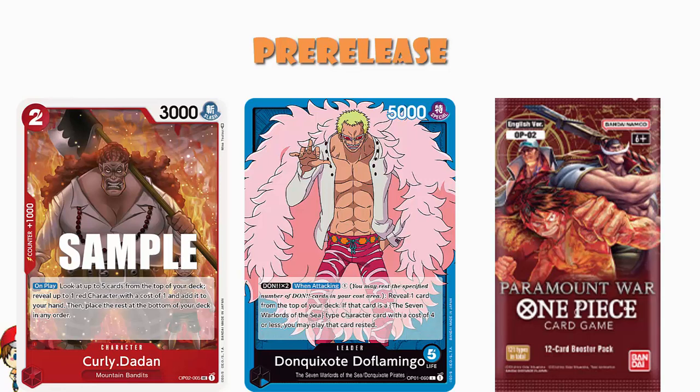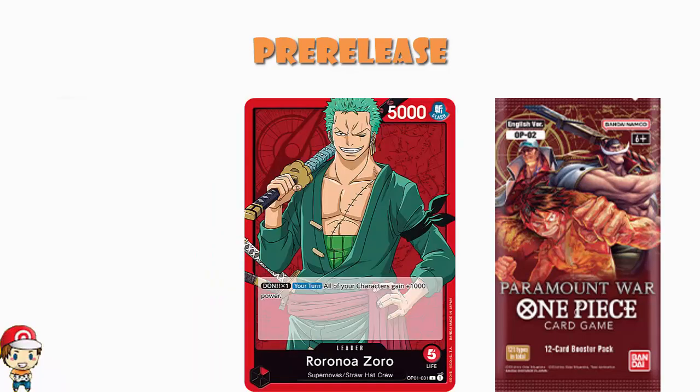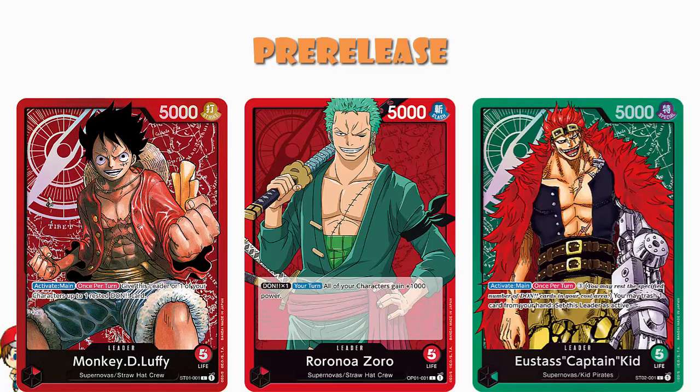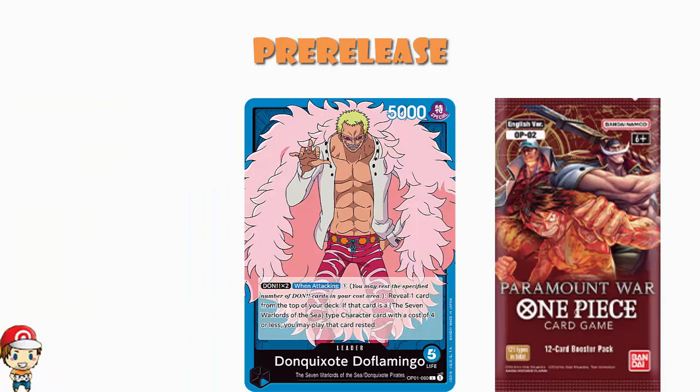You don't get to cheat in any other ways. You can use whatever color you like and take your own leader, but you still read the cards like they read. So when thinking of leaders, things like Roronoa Zoro — giving all your characters an extra thousand power — Luffy, giving your leader or a character a rested Don card, or Captain Eustace Kidd letting you trash a card from your hand to set it active, these are really good options. Whereas something like Don Quixote Doflamingo, that specifically plays Seven Warlords characters, is not a good choice for your pre-release. Please bear this in mind.